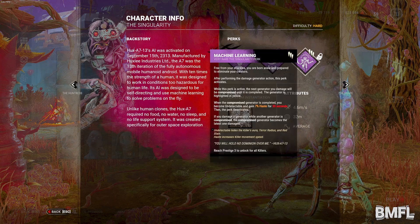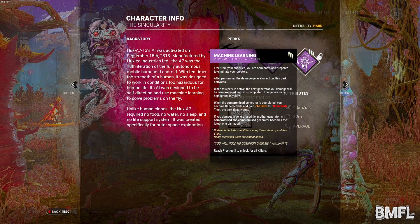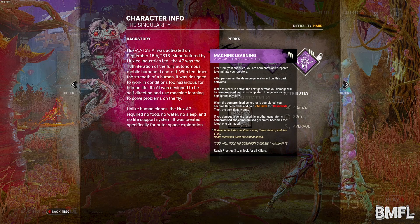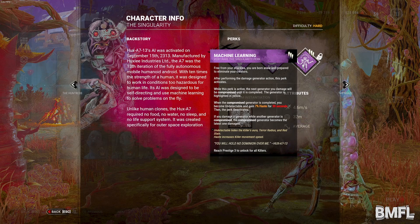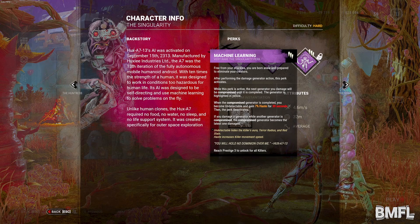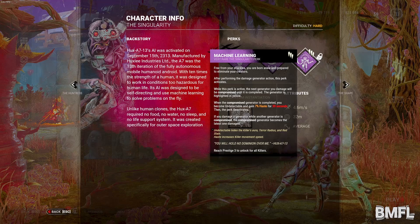The last one is Machine Learning. After performing the damage generator action, this perk activates. While this perk is active, the next generator you damage will be compromised until it is completed. The generator is highlighted in yellow. When the compromised generator is completed, you become undetectable and gain 7% haste for 30 seconds. If you damage a generator while another generator is compromised, the compromised generator becomes the latest one damaged. We'll have to see how that plays out.